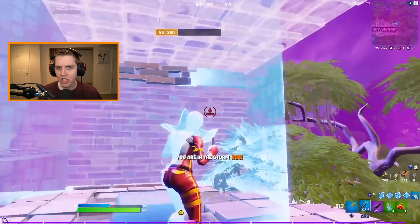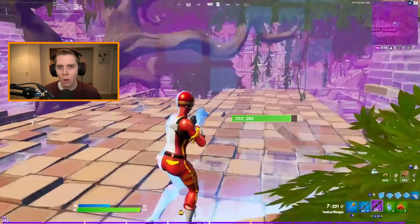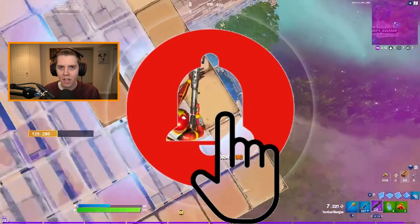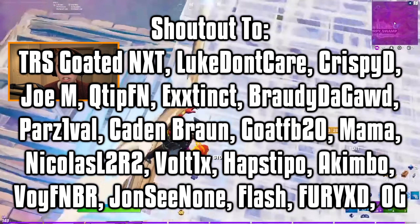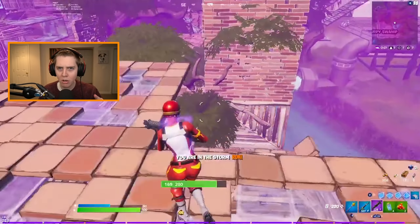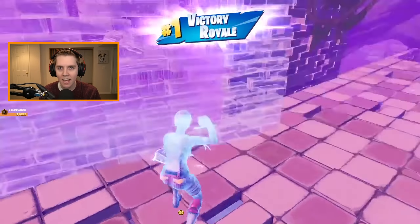Overall guys, that is how to improve your shotgun aim in Chapter 2 Season 5 and beyond. If you enjoyed the video or learned something new, be sure to drop a like, subscribe to the channel, and turn on post notifications. Shout out to everyone on the screen for using code Jerian — I appreciate each and every one of you. The new season is coming really fast, so make sure you use code Jerian for the battle pass. That's it for me — I'll see you guys in the next one.